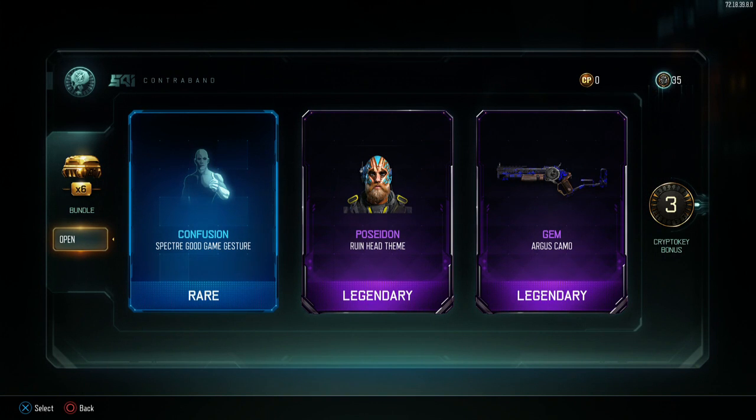Got Jim for Argus - I really love Jim. And I got Poisoned for Ruin. It's okay, kind of looks cool but I don't care for the beard on Ruin. But anyway.